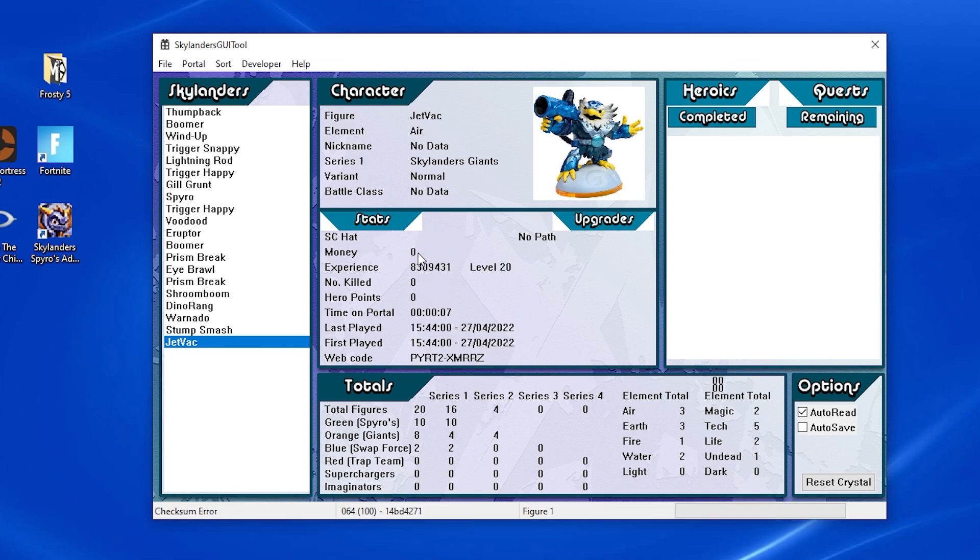Now if we put the jetpack on that we reset to level 1 — he's got like 13 coins — it's going to read that. He's got... well, it looks like those coins didn't save. But there we go — that's proper. Sometimes you have to make sure you read it. So he's level 1, it looks like the money didn't save, but still he's reset. He's been played a total of 7 seconds. All you have to do is click on the save file, load up the stats, and press 'Write Figure'. It's writing, and basically what this does is put the stats that were previously on your jetpack back onto it.